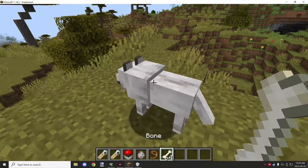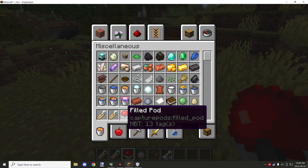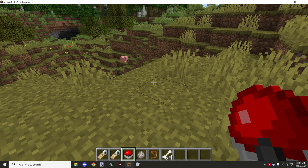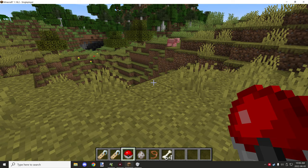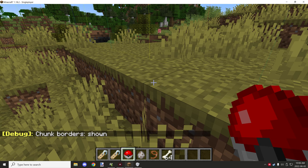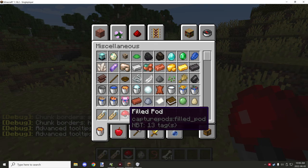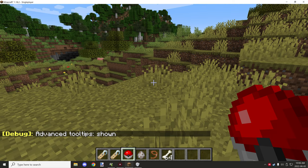We have a standard wolf — all normal. We can pick him up and you can see there are 13 NBT tags. If you scroll down, this one doesn't have any NBT tags. You can press F3+H to show advanced tooltips, and then you'll be able to see if there are any NBT tags attached to an item.